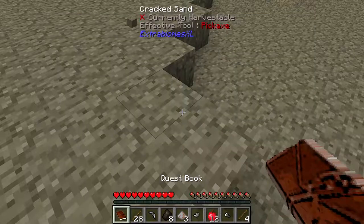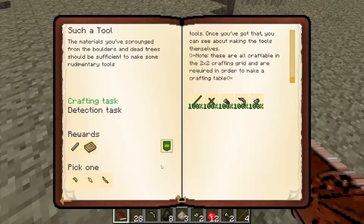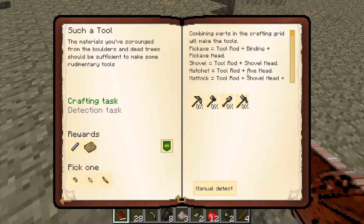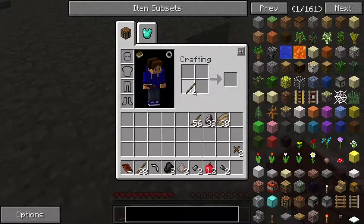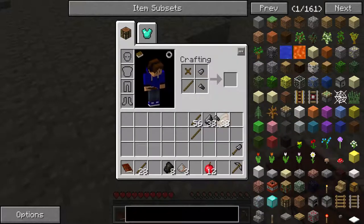Flint axe head — oh, I need to make another one of those and another one of those. Now I just completed that. Now I have to make... okay. Here's how you make a pickaxe. And that's how you make a hatchet. I got all of the tools.